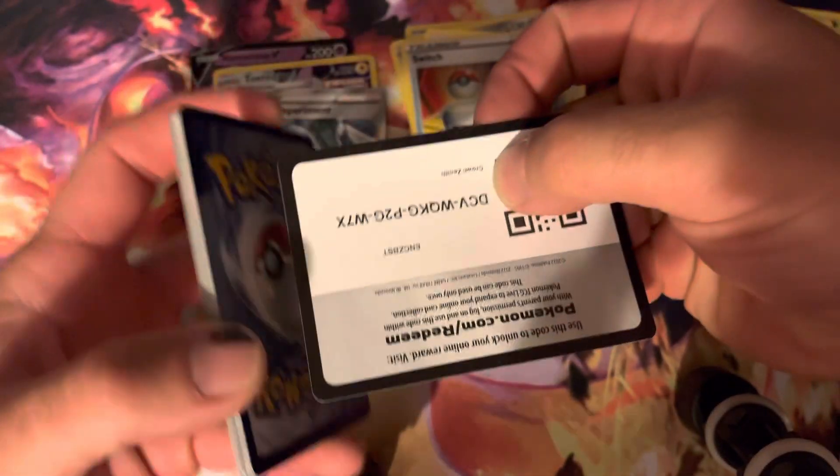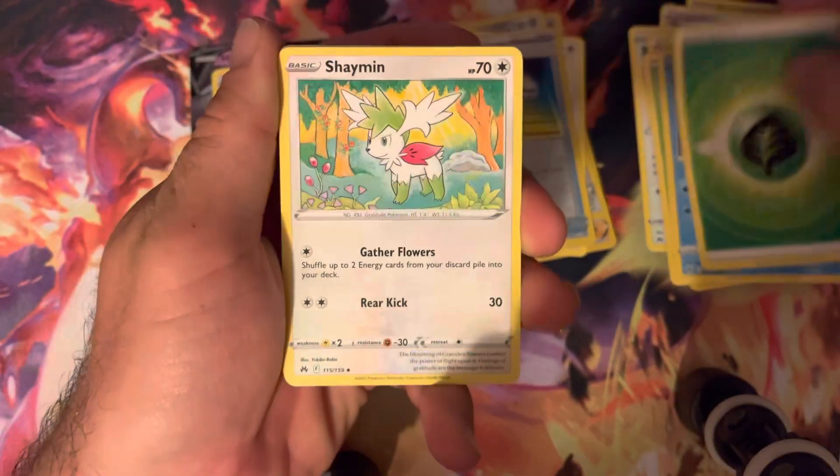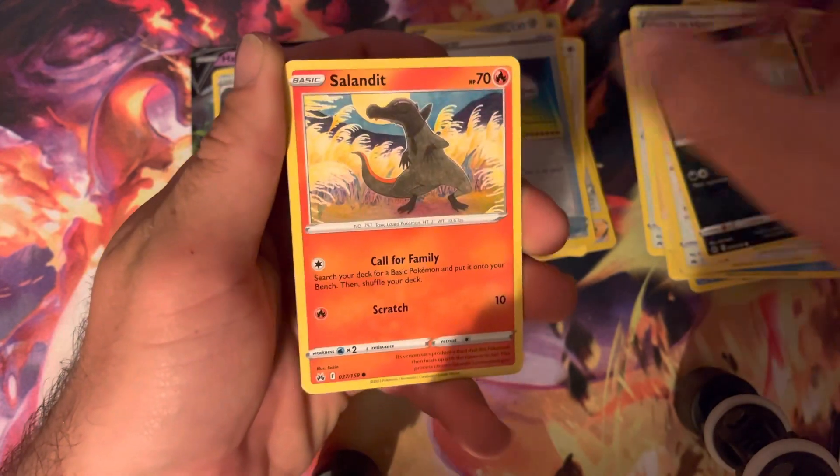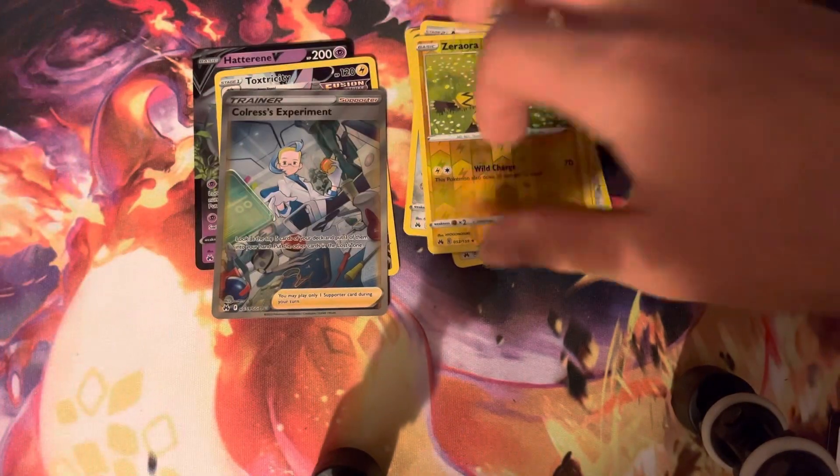I've been able to find some Crown Zenith lately, so it's definitely getting pretty easy to find, which is nice. Zaraura, Aggron — come on, we need some good pulls here.